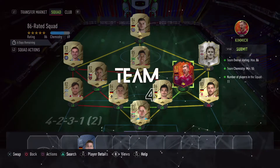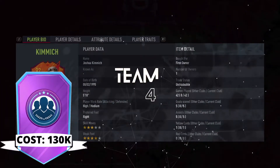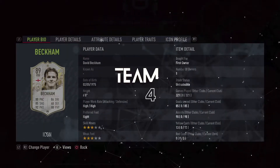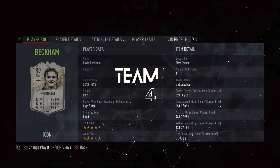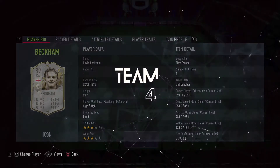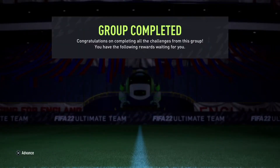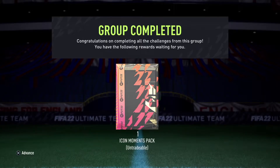For the final team, we're trading in the Headliners Gimmick because he's just too slow — we tried to use him but he's not good enough — and our Icon David Beckham, our first SBC icon on this game. He's played over 300 games for us and he's done well, but he's just not quite good enough with the power curve at the moment.